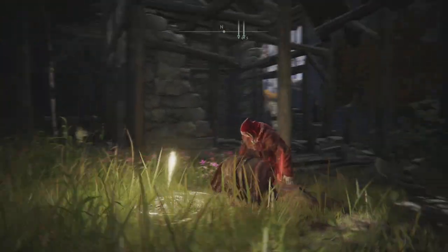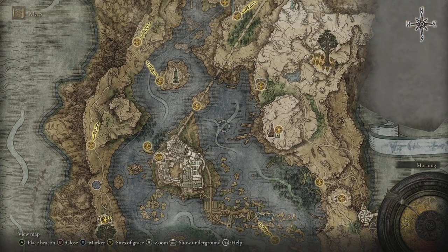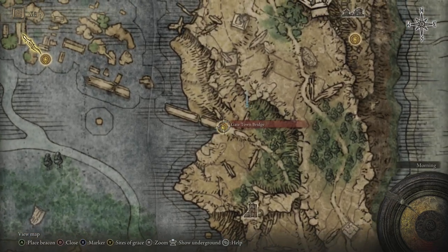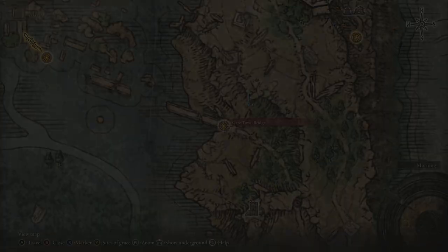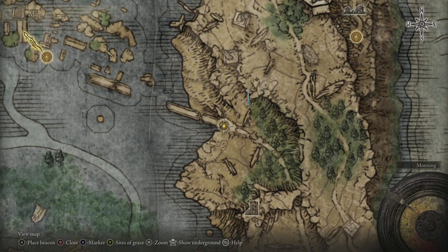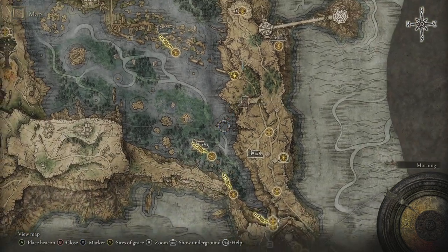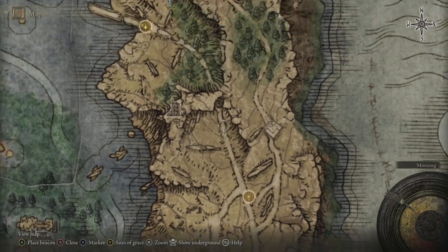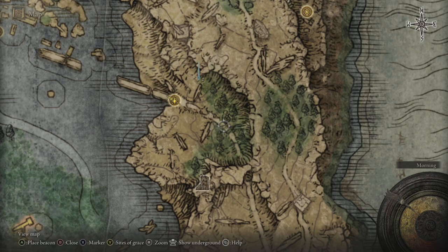Next up for Hyetta, we'll be heading over to where she'll be next — the Broken Bridge. We'll come over to the Gate Town Bridge, and she should be around where the marker is. For those that may not have been here before: you can either come up through the lake jumping up onto the bridge, or the way I got up here is from the Liurnia Highway North heading north up the road, and you'll get here pretty quickly. Just be aware that there is a Knight's Cavalry here, so if you're pretty low level or don't want to fight that, do this during the daytime.